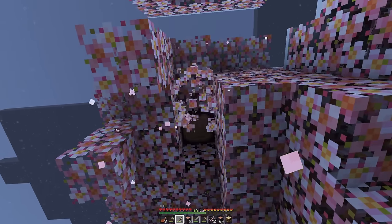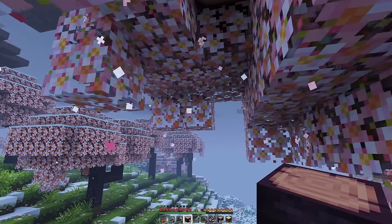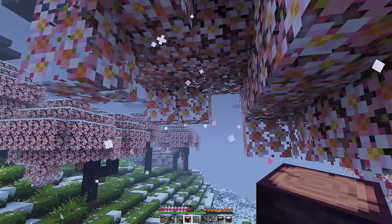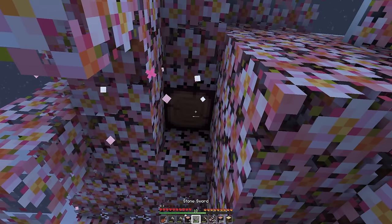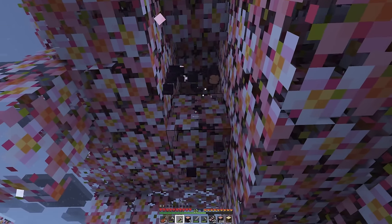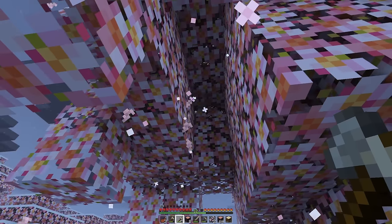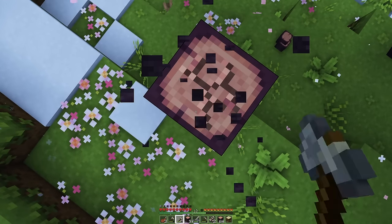There are so many particles in the air right now — I kind of love it. It's like a mixture of snow and cherry blossom particles and also those little square ones coming from the cherry blossom tree. I don't think those square-looking ones are in vanilla, unless I'm wrong.